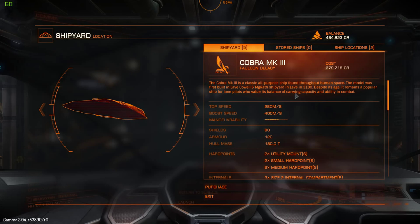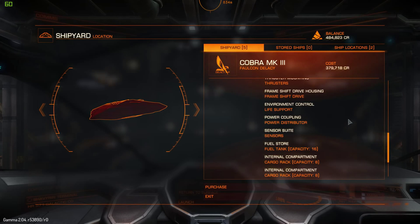You should have gone Sidewinder, Hauler, maybe even Sidewinder straight to the Adder, and then you've gone to the Cobra Mark III. This is assuming that you've just been doing trading. So how do we get this ship up to a trading status? I'm going to show you what it comes with first.